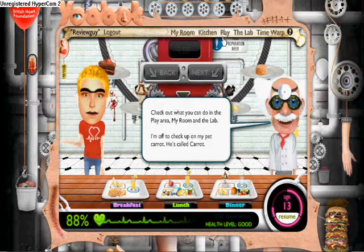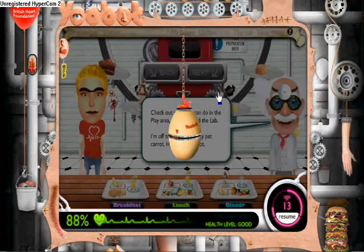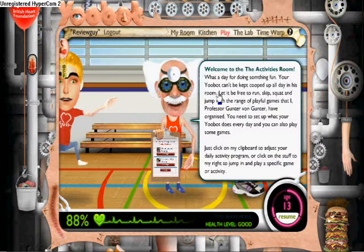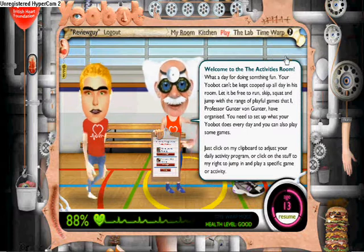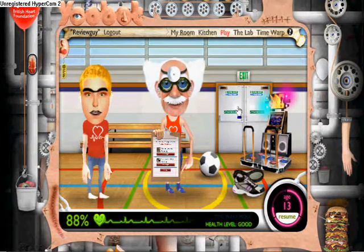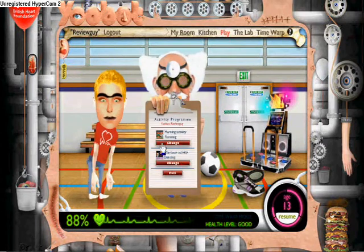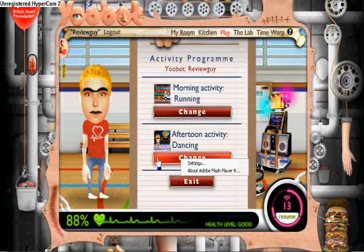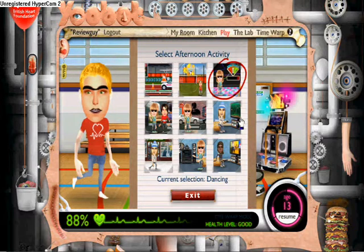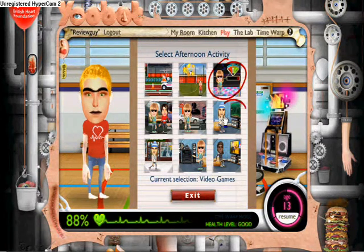Once you've set all that up, you might want to go to the play section next. This area is where you can play a wide variety of free mini-games, or you can click here and change your U-Bot's activities. Being a games nerd myself, I choose gaming.